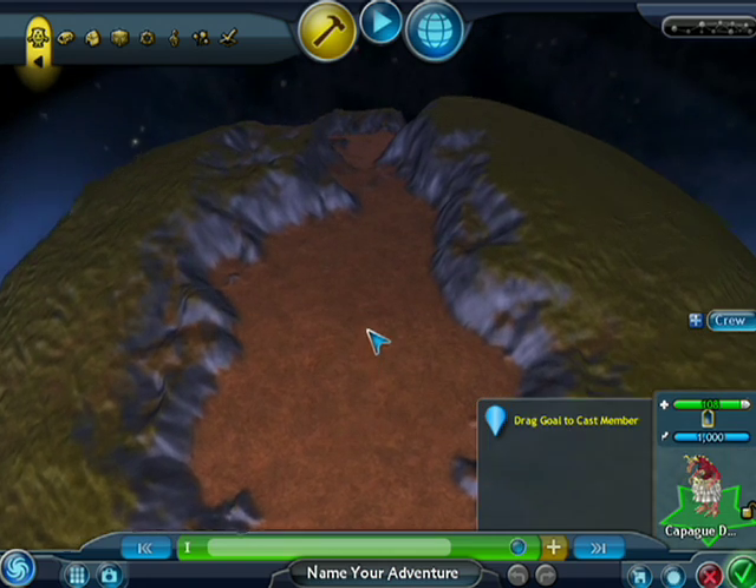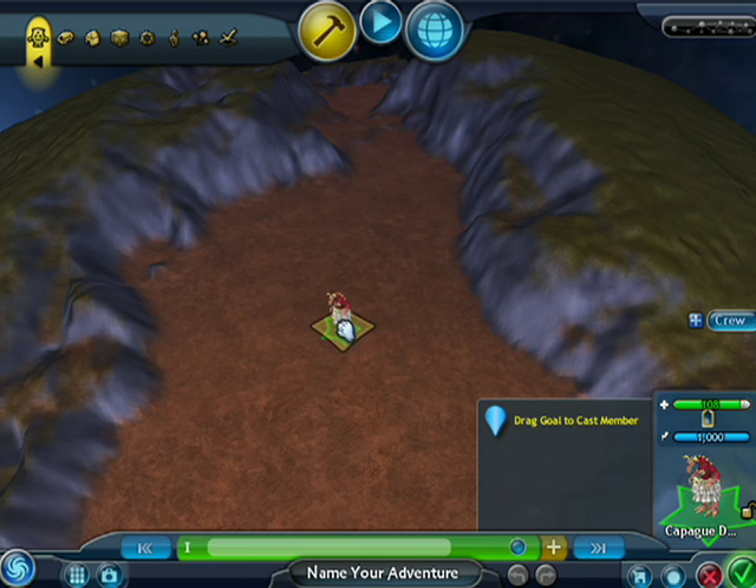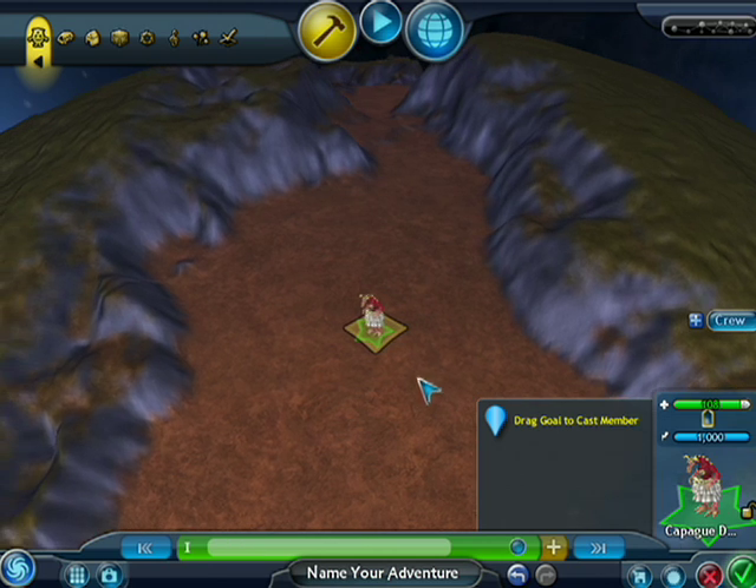Let's find a good place to start our adventure — start down here in this valley. Drag your hero out into the world. This is the place that the player will start when the adventure begins.